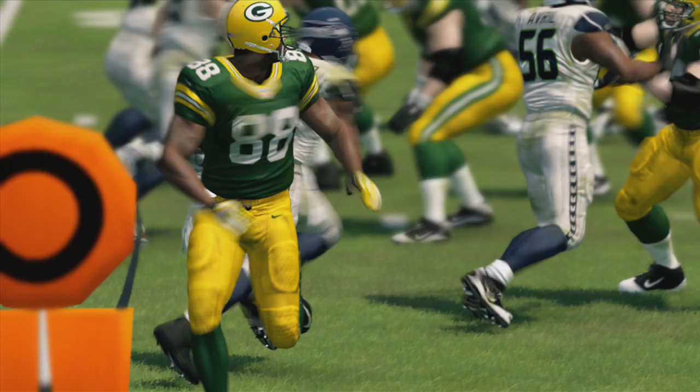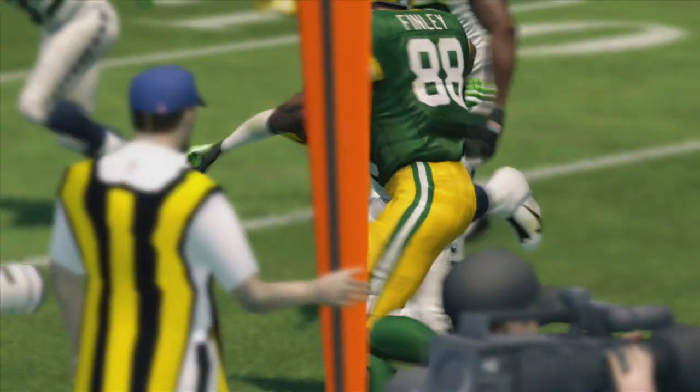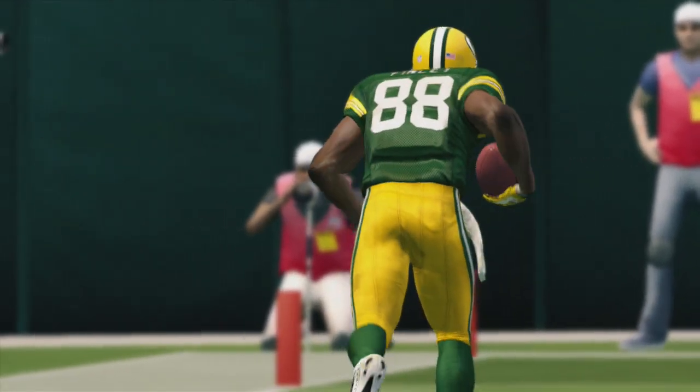This is what drives coaches crazy — you make the quarterback throw it short, then you can't come up and make the tackle, and you give up a long gain. You've got your players in position, that's all you can do. Now it's up to them to make a play.